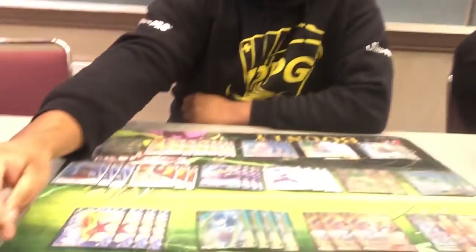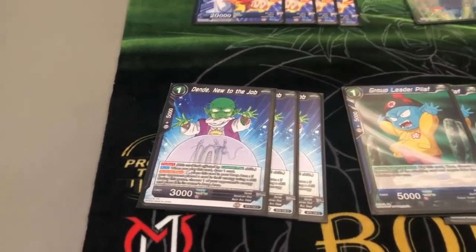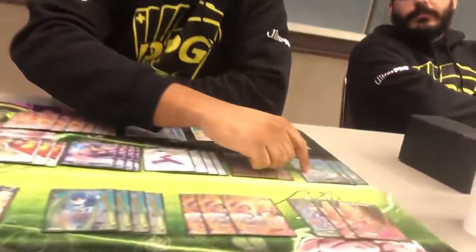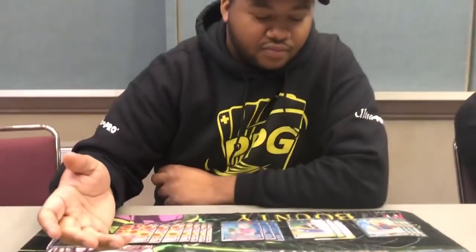Moving to the sideboard — Dende is very important against mirror matches. You can Dende-lock people practically out of the game. You can always bring it back to life with Shenron since it has an effect to bring back a two-drop or lower, then use two energy to pop their energy and lock them out. In the mirror match you never want them to touch five energy because that's their kill energy count — it's really dangerous, which is why Dende was so powerful.